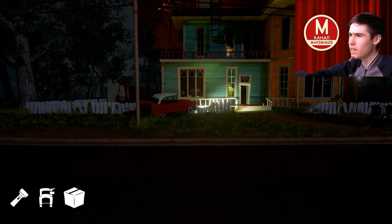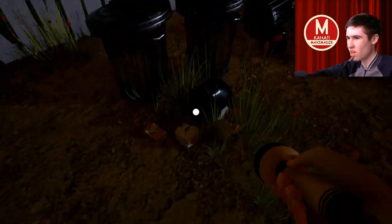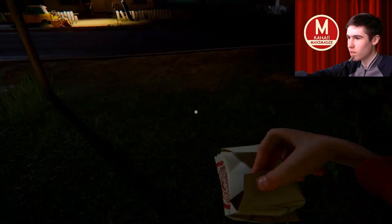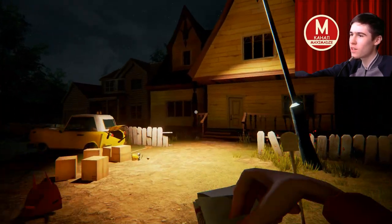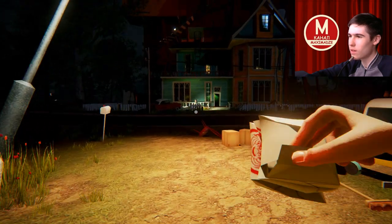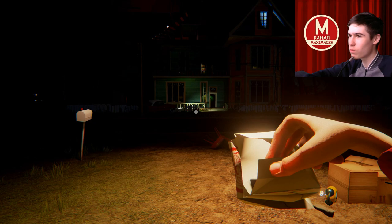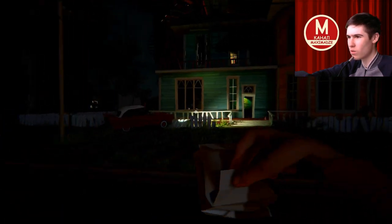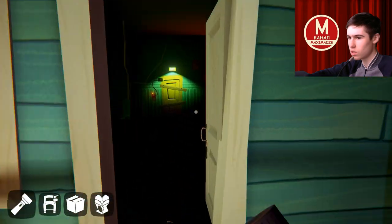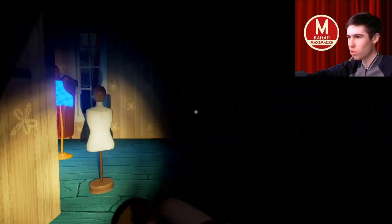There are no mini-games here yet — they'll appear later. I wanted to perform a distraction maneuver. These glue supplies can be found in one of the rooms — and actually we've already been in that room. He went over there, excellent. Now we have a chance to run through.